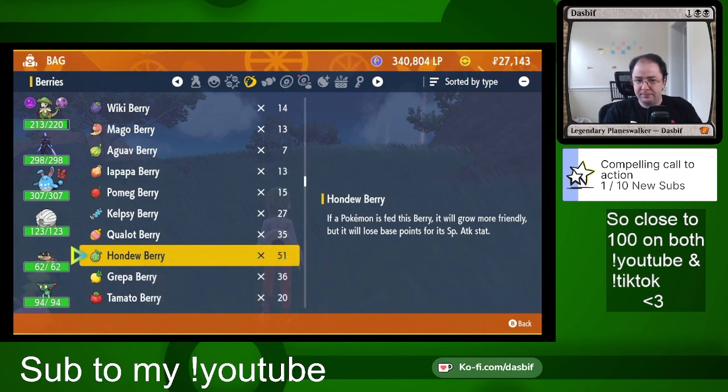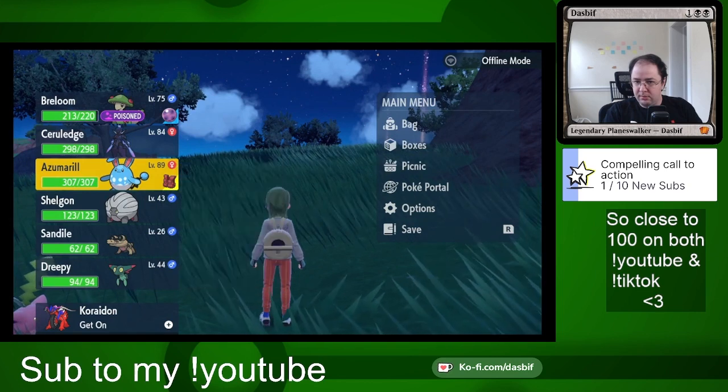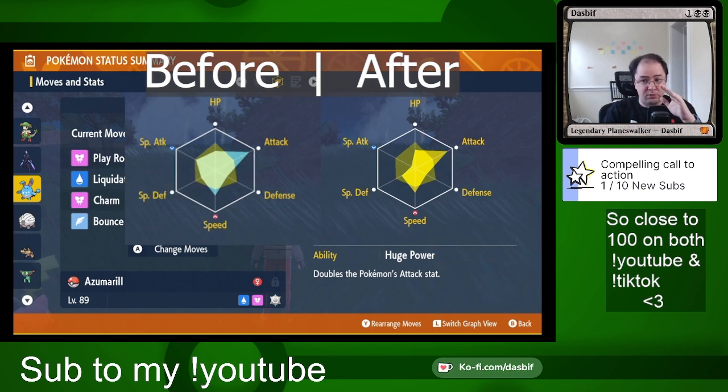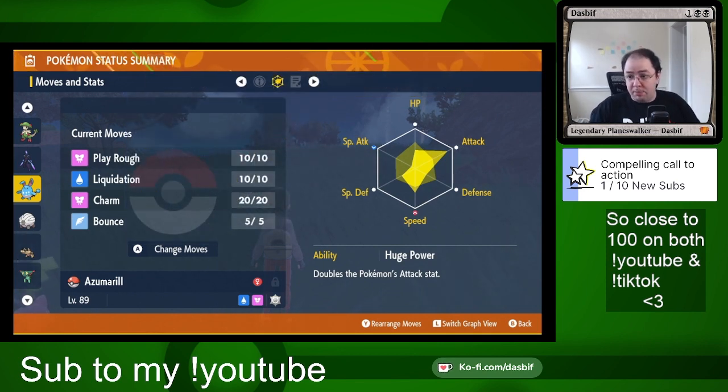Now when we go back, you can see that the special attack graph has now shrunk down because I removed all of that special attack effort value. Now I can go put those points into attack, special defense, defense, speed, or HP. I'll actually go do that right now since I spent the resource.